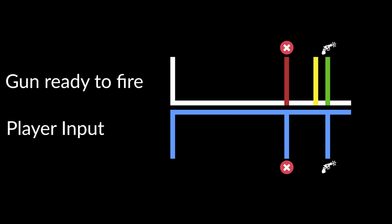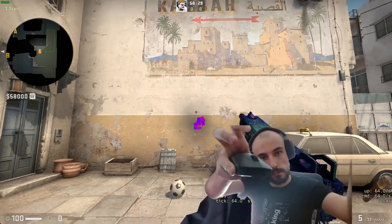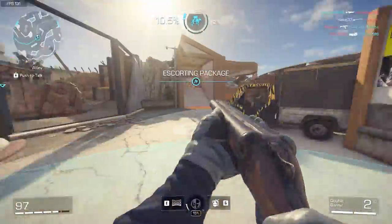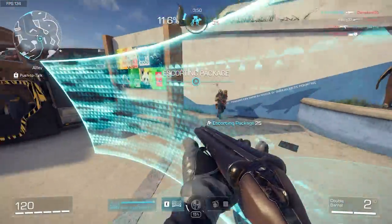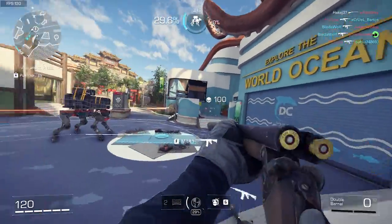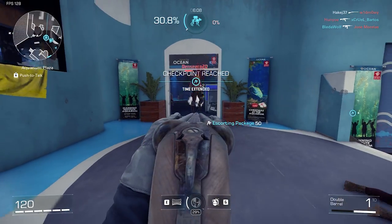A good way of handling this input is simple: ignore it. If the shot is ready, fire it. Otherwise, do nothing. This is how good FPS games handle this issue, and it results in very satisfying gunplay with this weapon type. These guns usually sacrifice fire rate to have very high damage and reward precise aim, so you should be focused on lining up your shots, not on being precise with the frequency of your inputs.